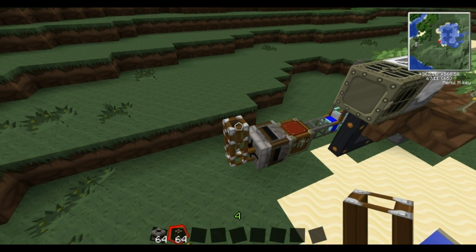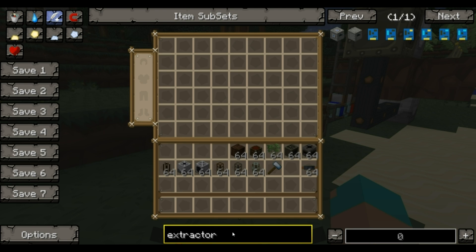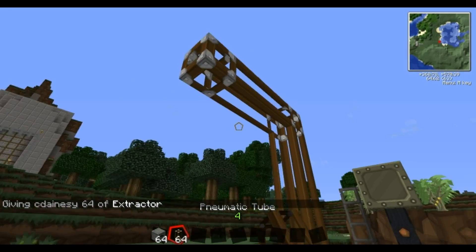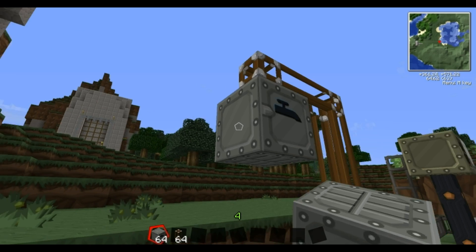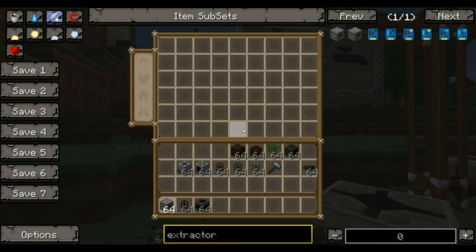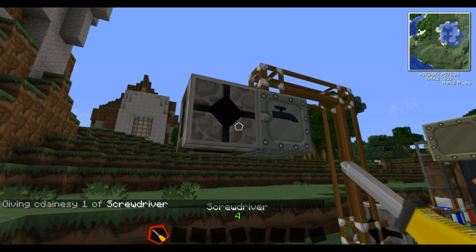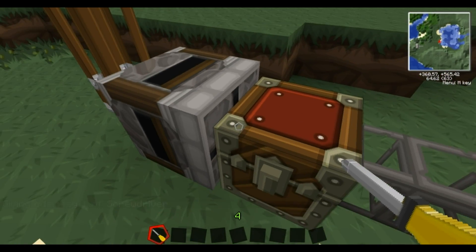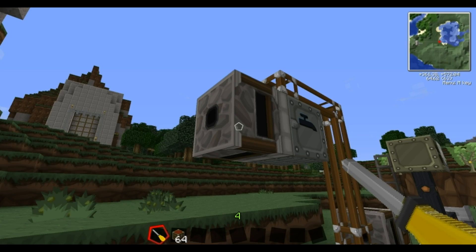This is going to go into an extractor. It's an extractor — you want it to go into the top, so I actually need another one along. Put that there. What's going to happen is it's going to come out there and go into here. If we put another transposer here and turn it the right way — and then a chest. I'll get a screwdriver first. Screwdrivers are the tool to affect machines in RedPower. You know it's facing the right way because you've got a small hole at the back and a big hole at the front — that's the one that sucks in. Then put your chest.